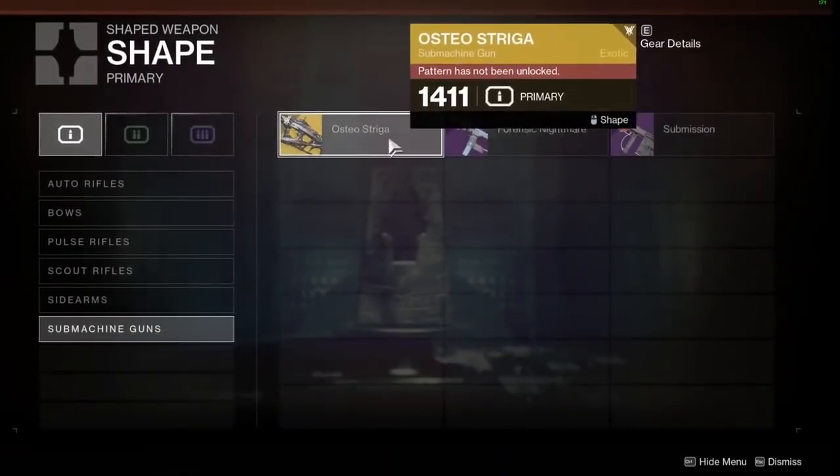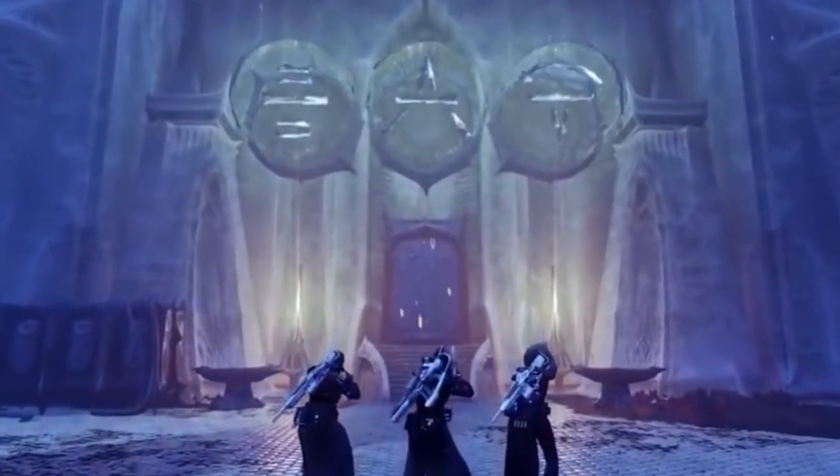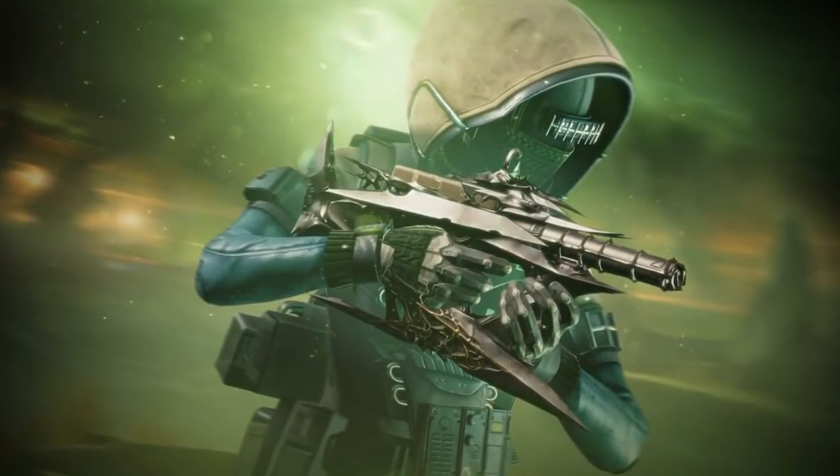In order to craft the Osteostriga, guardians will have to supply 7 Resonant Alloy, 15,000 Glimmer, 2,375 Neutral Elements, 1 Ascendant Alloy, and 70 Ruinous Elements. Neutral and Ruinous Elements will be earned by completing objectives on Deep Sight Weapons — as you complete those objectives by completing kills, you get the Elements.